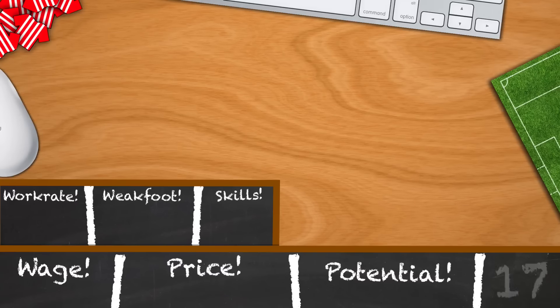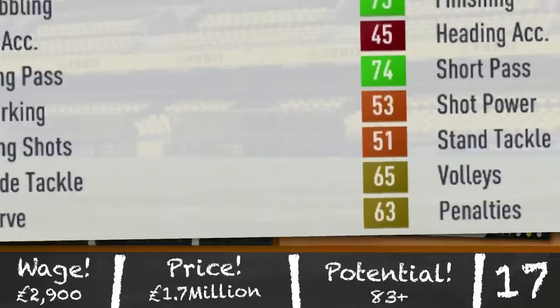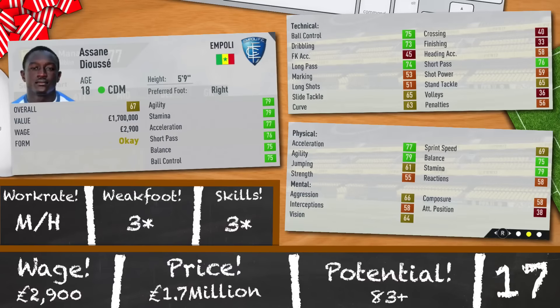Let's move up the pitch to midfield and we'll start with the CDMs. Asane Deuce has made a couple of appearances on my channel already and his price and potential are simply just great. 18 years old, 5 foot 9, 67 rated. When you look at his technical and physical stats he really looks a lot better than his current overall. Medium-high, so don't worry about him getting too far up the pitch. 3-star, 3-star and a great potential of 83. 1.7 million and 2,900 a week — amazingly cheap and an amazing prospect.